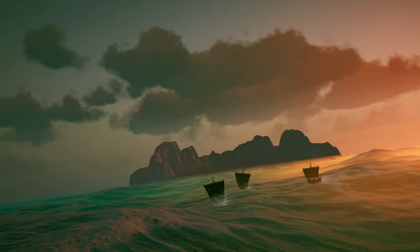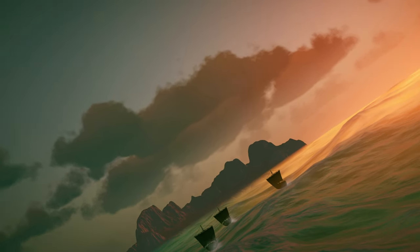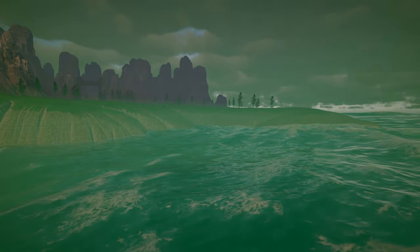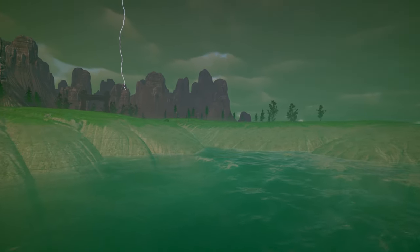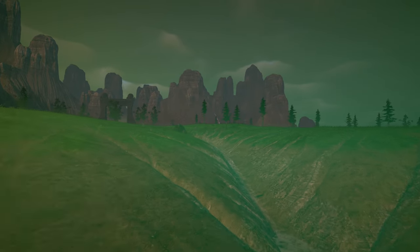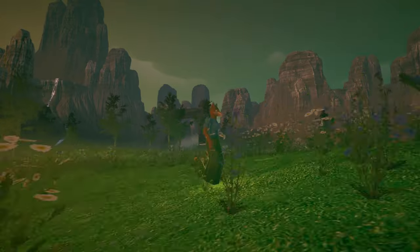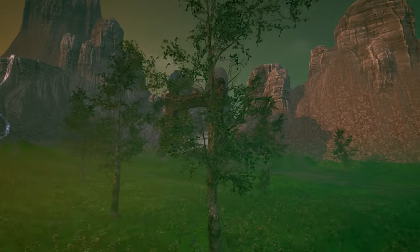Forced to flee their homeland, they seek refuge across the perilous northern sea. After a harrowing sail, they eventually crash land on an island. Unfortunately, few have survived the journey. This new island is their sanctuary, a chance to rebuild and thrive. But nestled amongst the cliffs in the back sits a gate, clearly a warning to those who dare settle there.